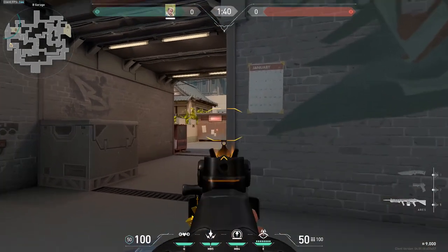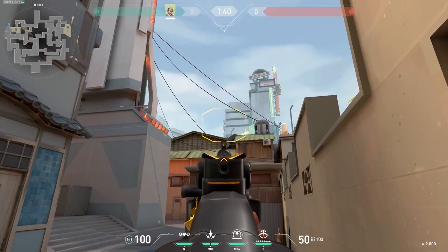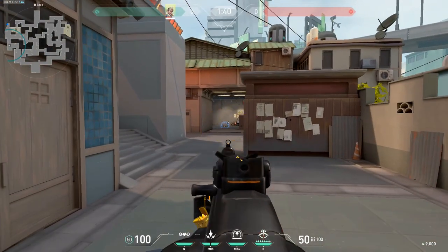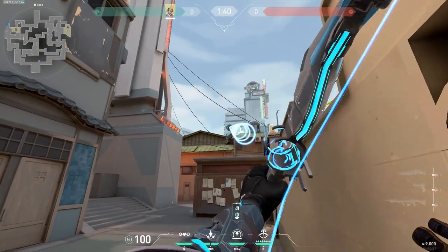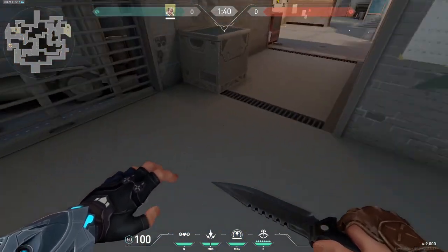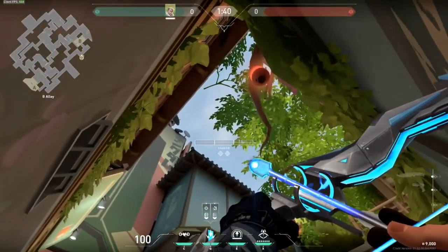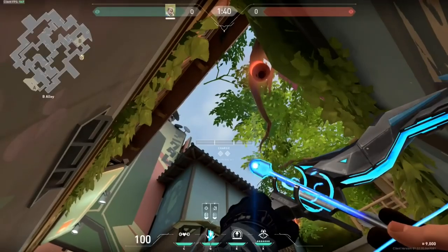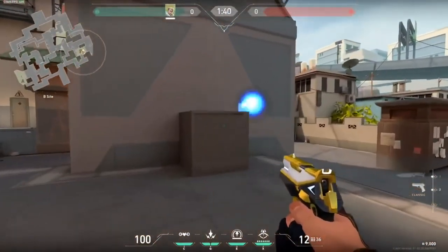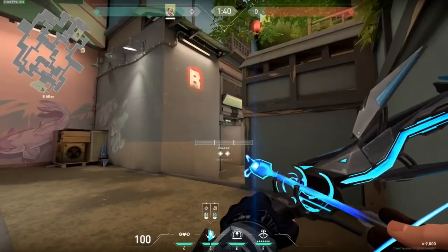Start with a wallbang kill. This one is for wallbanging the behind of the box — very simple, can be comboed with a flash. This one is the opposite, and the very good thing about it is that it's a very long lane. Besides that, it attacks anyone taking the orb — meaning you get free info. For shock darts, same thing: aim at that gap, half charge, lands there.